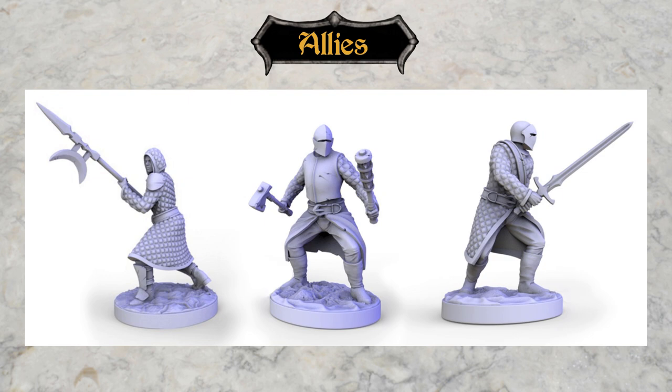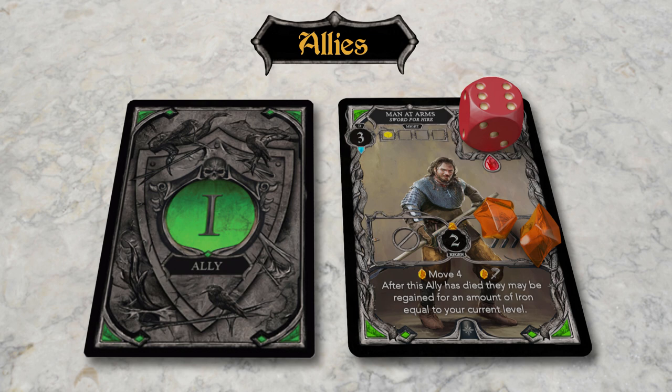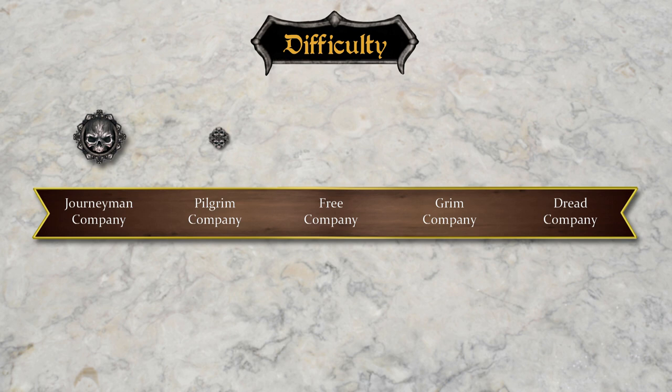In addition to full characters and lightweight companions, the game also includes a number of allies. These aren't Oathsworn and they aren't part of the free company, but they have various roles in the game, such as coming to the rescue when one of the company gets knocked out in battle. Mechanically, allies are a lot like companions, but simplified even further.